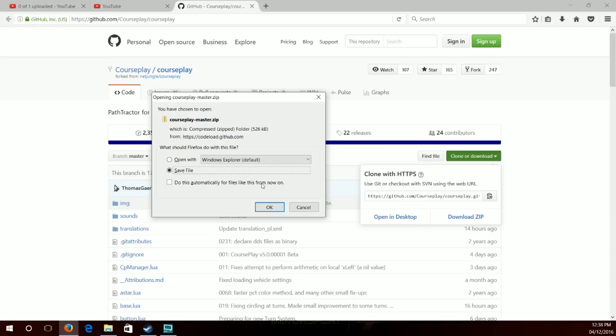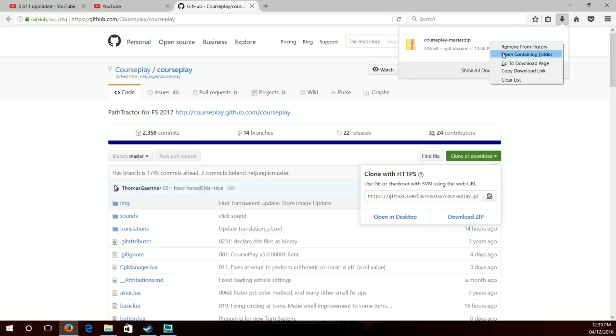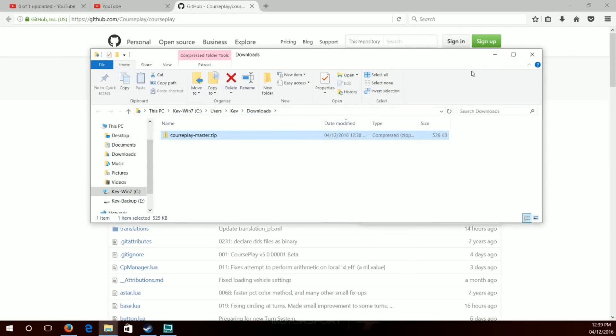Make sure the file name is correct — it should say 'courseplay-master.zip'. Press OK and it should download. Once it's downloaded, left-click on your download toolbar and right-click to select 'Open containing folder'. You should see the file 'courseplay-master.zip' there.